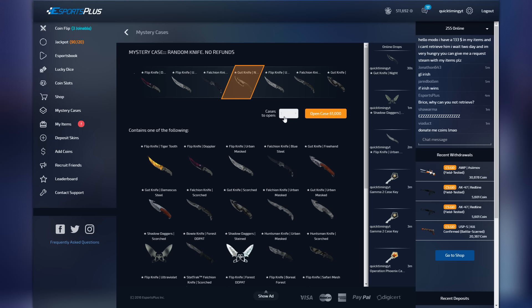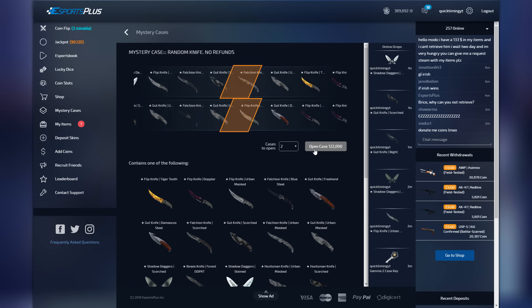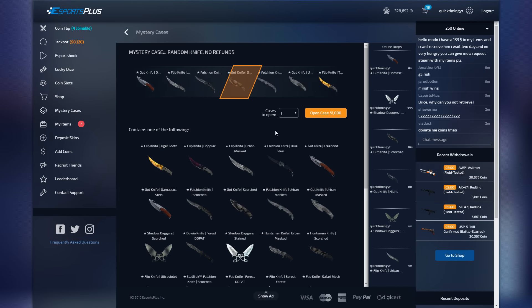I'm thinking about doing two knife cases at once — this could go seriously wrong. 120,000 coins — you know how this goes, nose click if you're spending this much money. Done! 120,000 withdrawn from my account — what will you give me? Shadow Daggers Stained and a Gut Knife Scorched. Shadow Daggers is 37,000 and the Gut Knife Scorched is 33,620. I think we've got two more cases left.